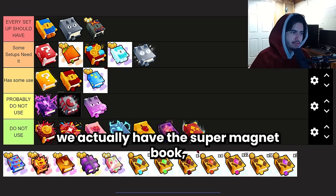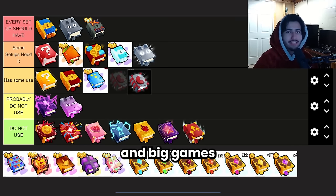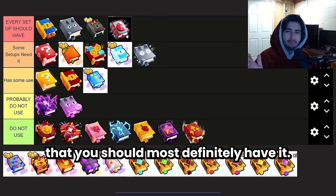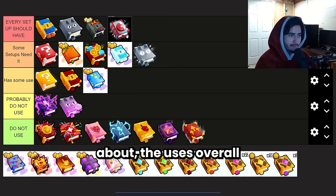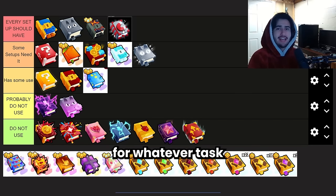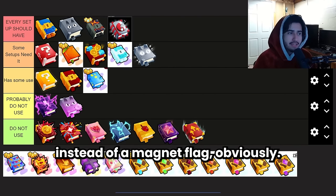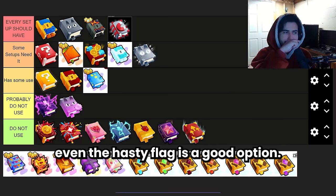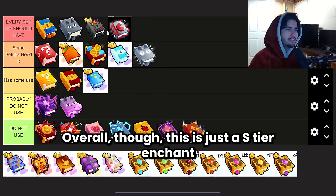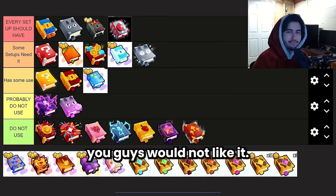Next up is the Super Magnet Book, which is something we've been asking for forever in Pet Simulator 99. Big Games delivered with this new exclusive enchant, and this is definitely another book you should have in pretty much any setup. The uses for this enchantment are endless because it enables you to use regular flags for whatever task you're grinding. If you're going for diamonds, you can use fortune flags instead of a magnet flag. If grinding for items, even the hasty flag is a good option. You can now open eggs overnight without worry. This is an S tier enchant — I have one on all three of my accounts.